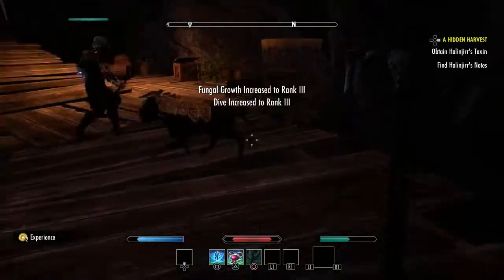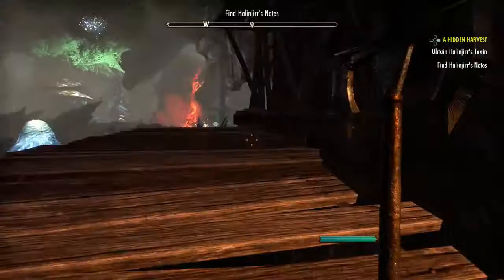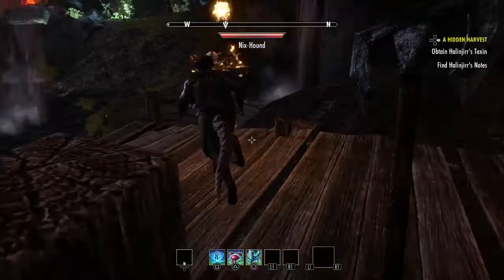Alright, what is going on guys? Welcome back to another video. In today's video, I'm going to be talking about the Ancestral Diversity Quest. You guys may or may not have already played this quest, but if you have, you'll know that this quest has a ton of loot in it, and it's very good for farming. I used this quest and I got 500 gold — I started off with 600 gold and now I have 1,100 gold, so I got a ton of gold from this quest.